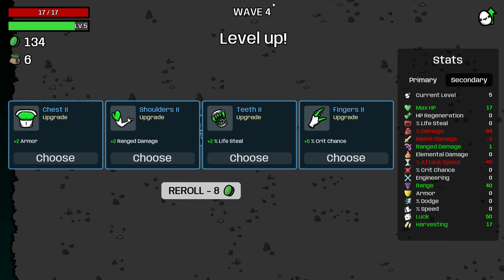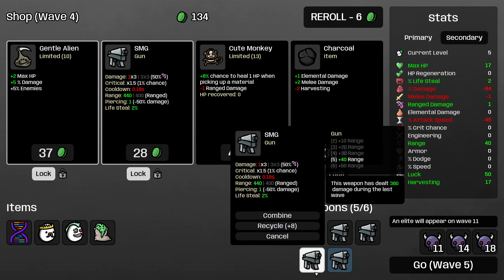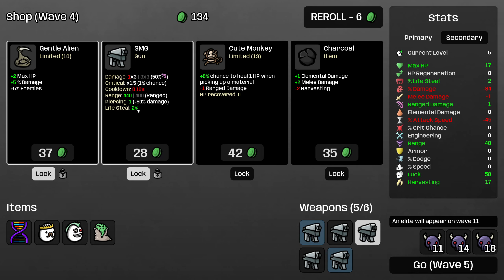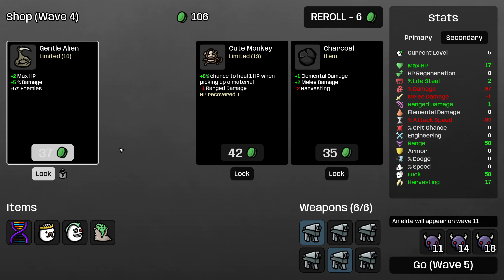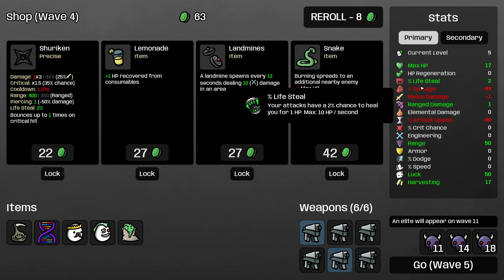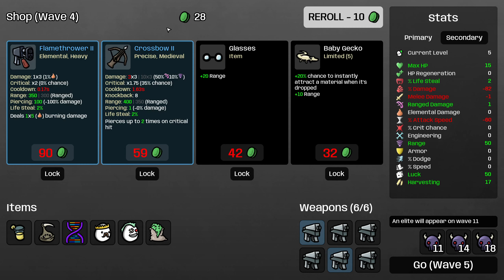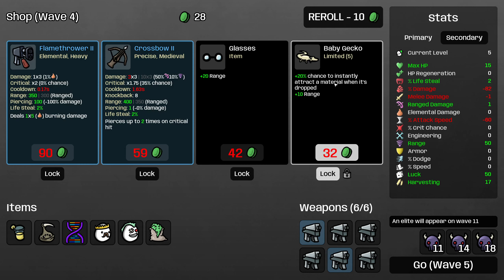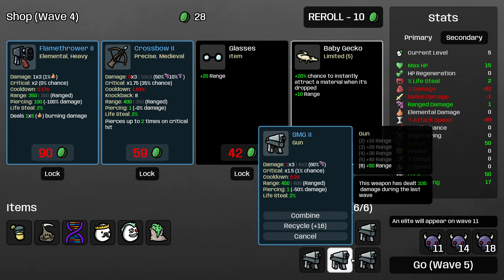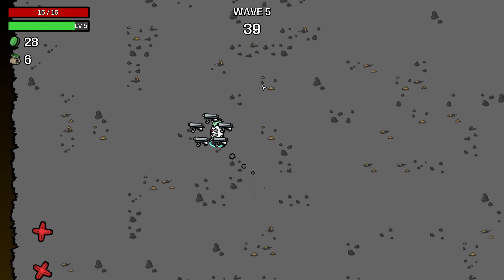We have no lifesteal currently, so I'm going to take 2% lifesteal over 2 ranged damage even — damage we will have to get later, but healing is going to be really important and we don't currently have any. Take the submachine gun and the gentle alien and roll. Lemonade will cost me 2 HP, give me some percentage damage, and gives me more healing — so I will pick that up. Baby Gecko is probably good enough on this character as well. And again, I'm going to combine into level 2s for the rule of thumb we established earlier.